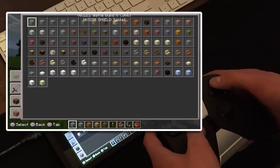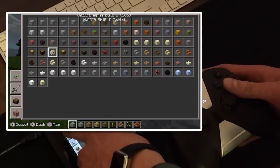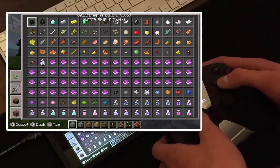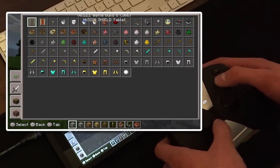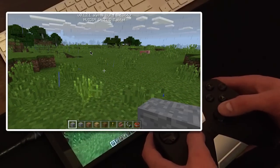You can go into your inventory with the Y button, and navigate all of these items. If you need to switch panes, you can press the X button to switch between the different categories and go through all of them. This NVIDIA Shield tablet controller is really awesome.